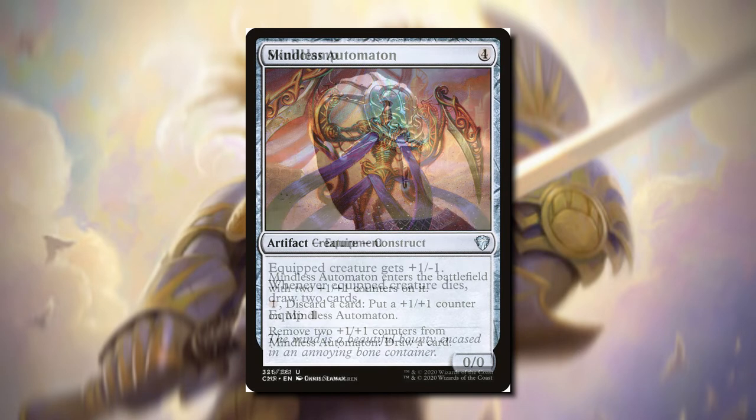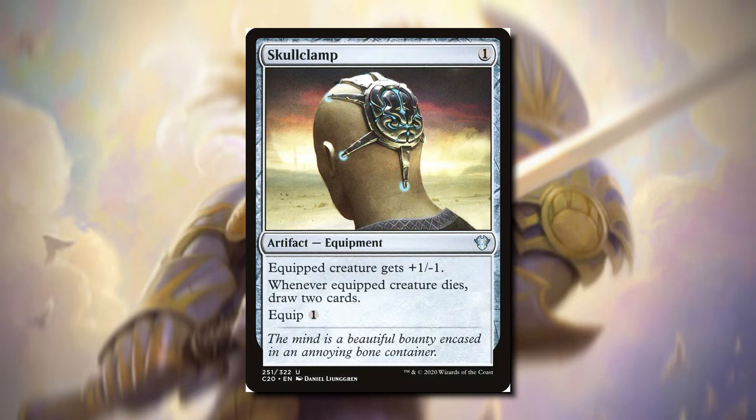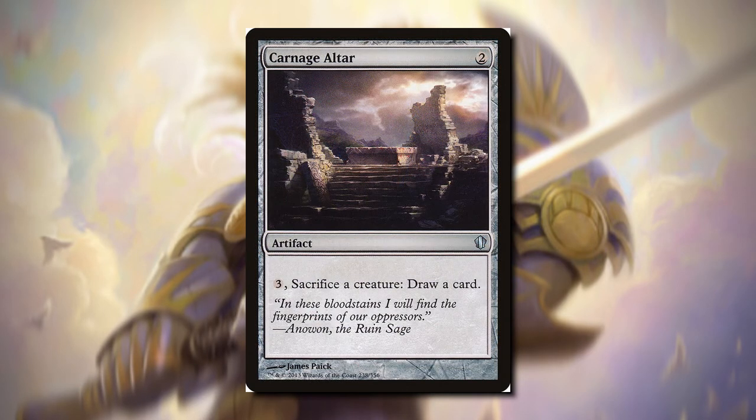Now moving on to the artifacts, we have Skullclamp. This is actually probably better than Mentor of the Meek, because we can pay one to equip it to a creature, and when it dies we can draw two cards. Next is Carnage Altar — it's a lot worse. We have to pay three, sacrifice a creature, and then we get to draw a card, but since we have so many creatures, it's not going to matter.